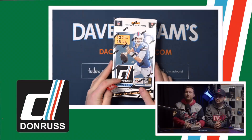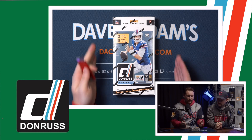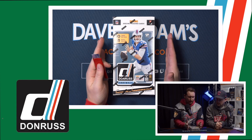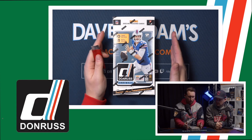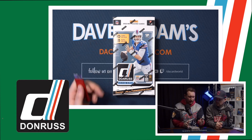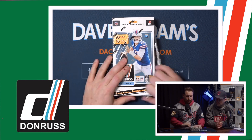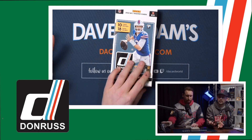A little less talk and a little more ripping — let's get to it. Josh Allen gracing this year's cover. I like the design too. I feel like the box is usually a little longer and maybe a little wider, so a little sleeker look to it here. 10 cards per pack, 18 packs per box, and two hits. Very sleek. And anything that has Josh Allen on it looks pretty damn good.